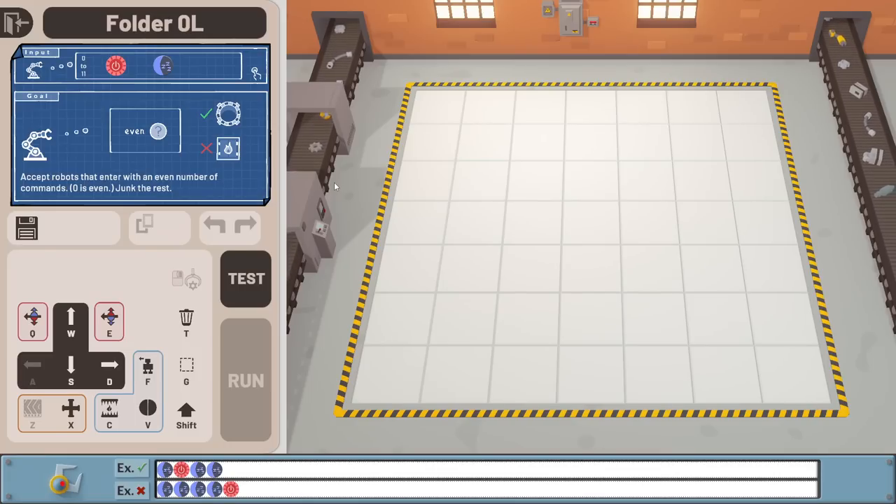So, welcome to the game proper. Things are going to start getting harder fast. What's going to happen now is I'm going to be fed a series of robots with a random selection of instructions in their instruction bar. My job is to accept - put into the final accept hole - any robot with an even number of instructions. Doesn't matter whether they are blue, red, anything - as long as the combined total is even, they get accepted. Otherwise they get junked, using this little flame pit over here.